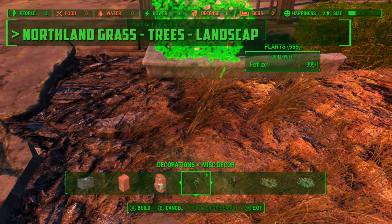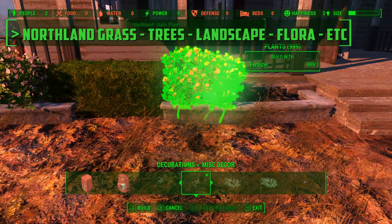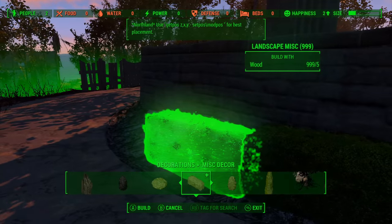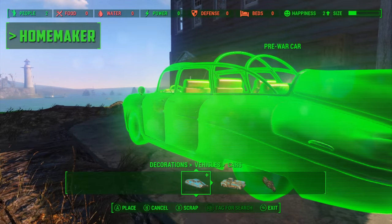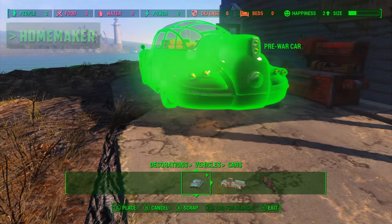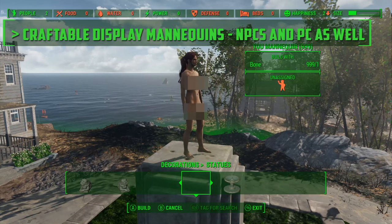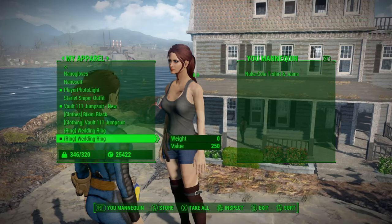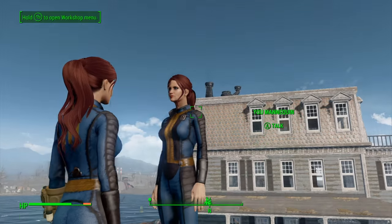And here it is with everything kind of scrapped — looks a lot nicer. And now, using Northland Grass, Trees, Landscape, Flora, etc., we are going to be putting lots of effort into a front garden. The front garden, I think, should be the main thing you focus on with a building like this. And we're going to decorate it with lots of decorations, including things like pre-war cars from the Homemaker mod. And I needed a statue, so I want to use Craftable Display Mannequins, NPCs and PC as well. This is a mod which allows you to add NPCs as statues, including yourself.